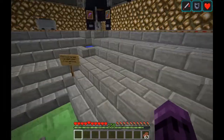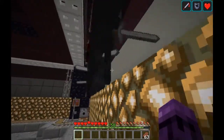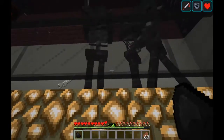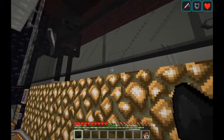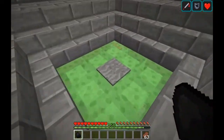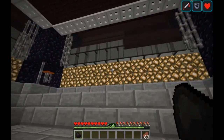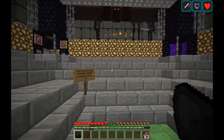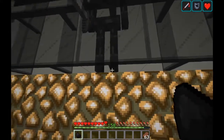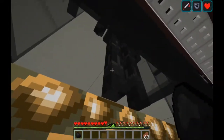When you step off the pressure plate, the farm will stop. If you're lucky, it will stop with the pistons deactivated. It's also possible for it to stop with the pistons activated, and in that case you can't actually hit the mobs — but that's okay.